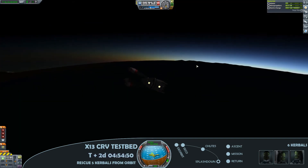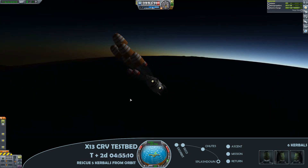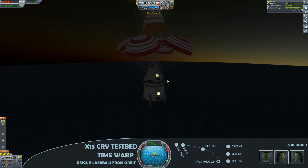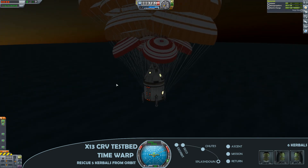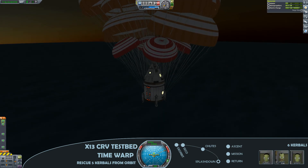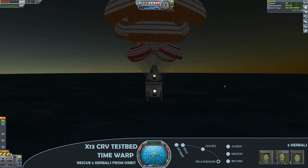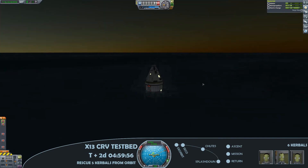As we continue to slow the craft, we deploy the first drogue chutes, then deploy the rest of the chutes — you can see a lot of parachute options on here. It's just a case of cruising down from altitude as we cruise into sunrise. Should be a nice gentle splashdown. I've got the lights on — got enough power for it, so why not? And there we have it. Looks like mission success, and should make some good money.